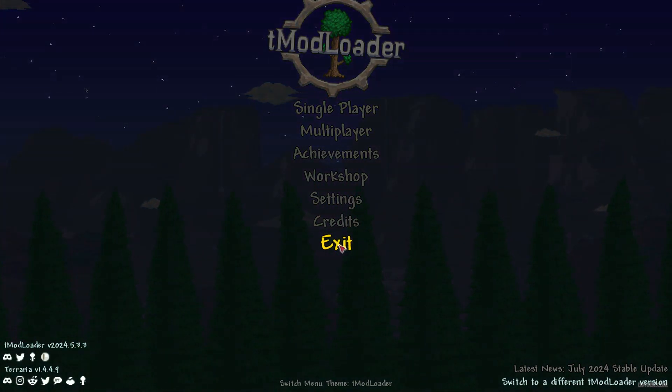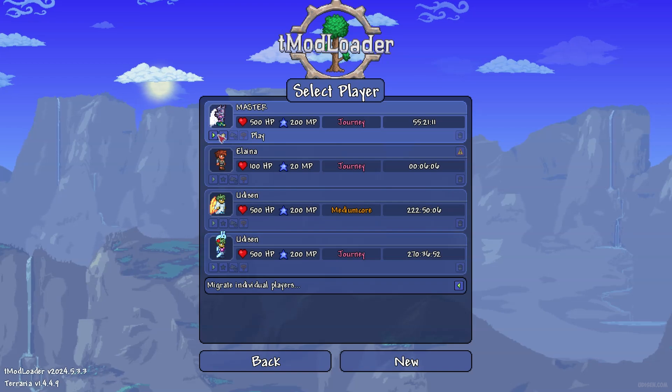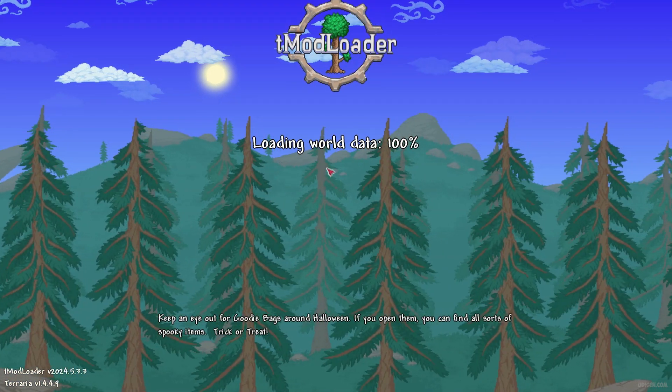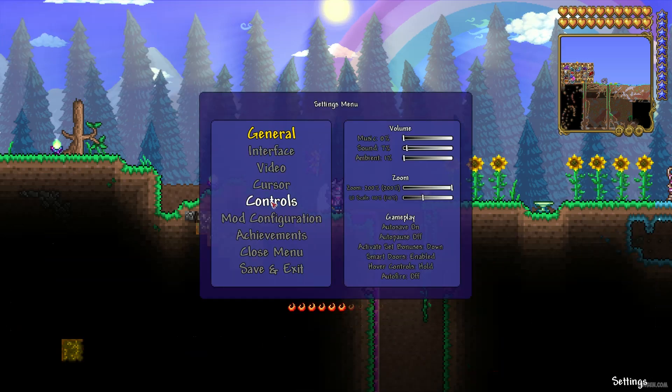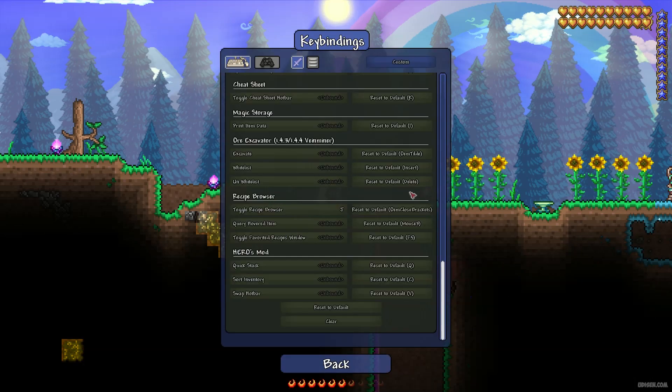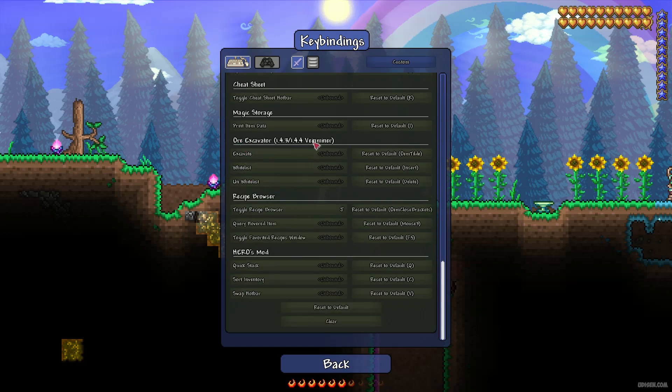Press the exit button and return into the mod loader. After that, go and enter the world where you want to use this mod. Then press Escape, go to Settings, then Controls, and scroll down to find the Ore Excavator section in the list.